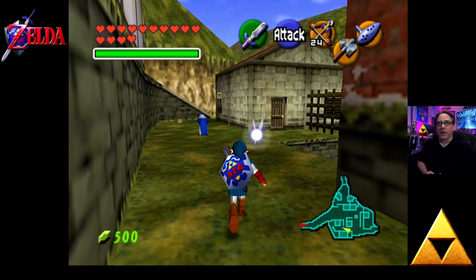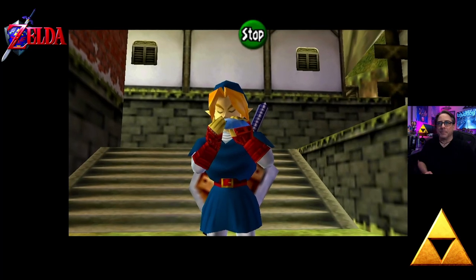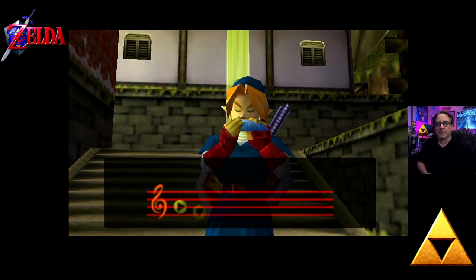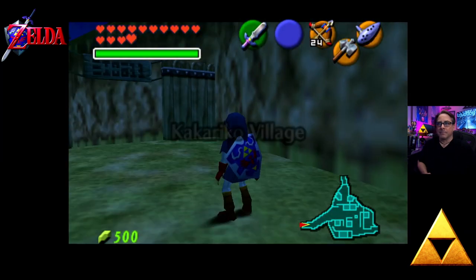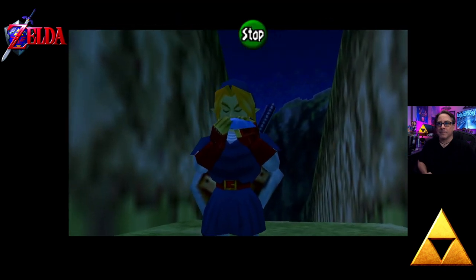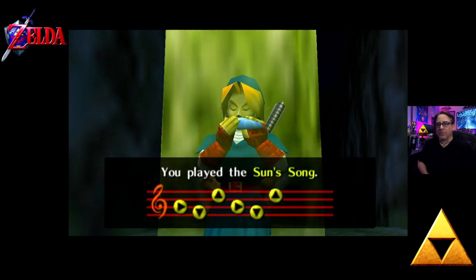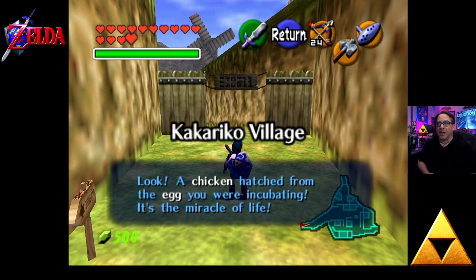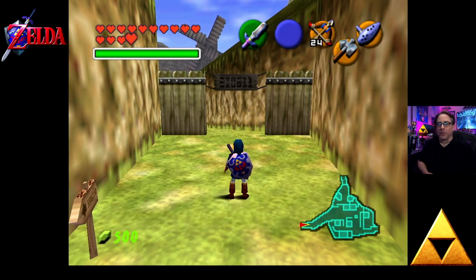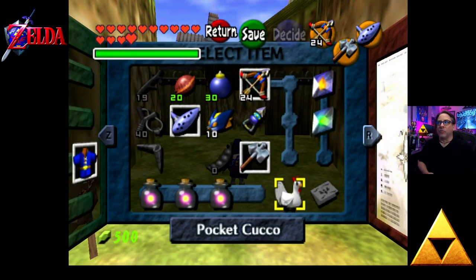That egg will not hatch until the next day, so let's make that happen. Playing the Sun Song twice gets us just what we need. A chicken has hatched from the egg. It's the miracle of life. We now have a chicken.